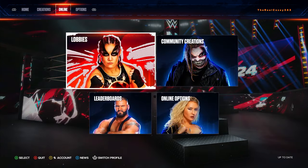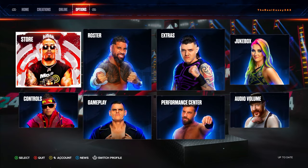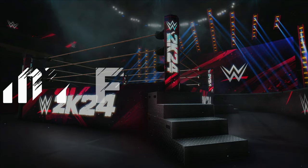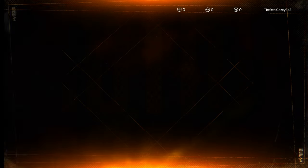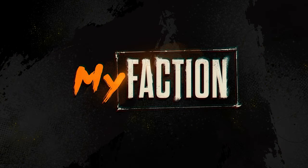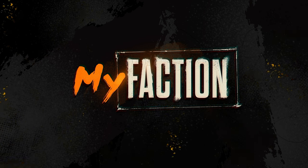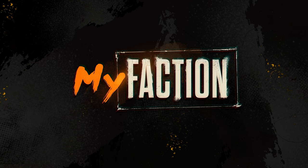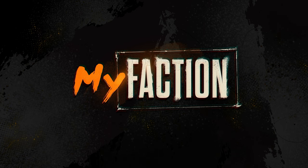Moving on, we don't know everything so far and this stuff is going to keep getting added as we move on. There are, this year, finally, alternate attires, alternate stars, etc. that you unlock in MyFaction are available in the full game. So they are now considered something that you can unlock in the game.